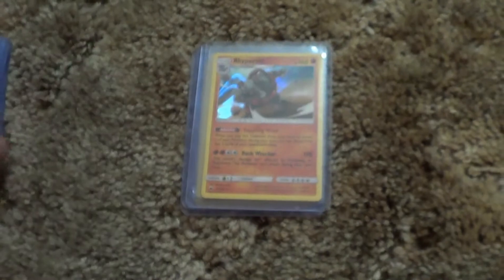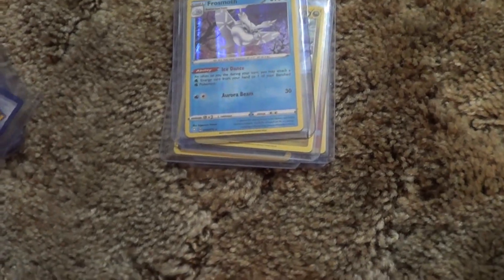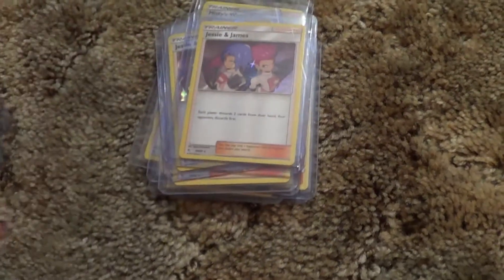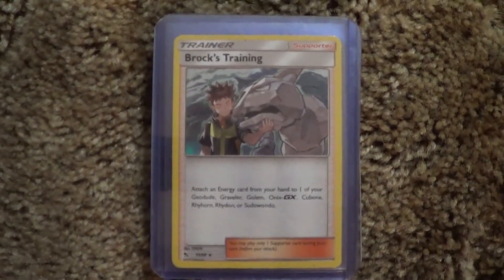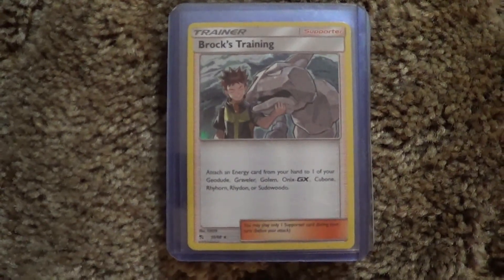Quick recap: Sabrina's Gengar, Gogoat, Ryperior, Malamar, Kirlia, Frosmoth, Misty's Water Command, Jesse and James, and Brock's Training, along with all of the four-packs. That's it — thank you all very much for your support. Remember to rate, comment, and subscribe, and check out all the cool links in the description below. I'll see you all next time.